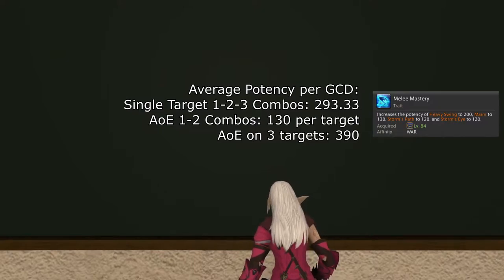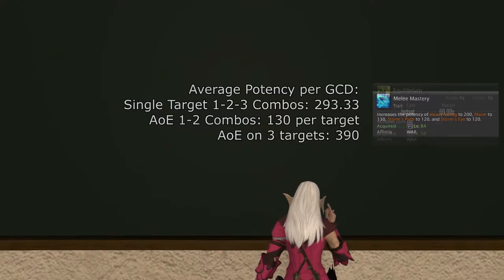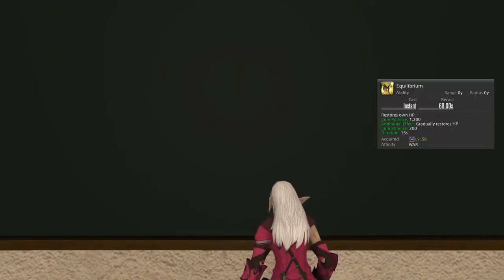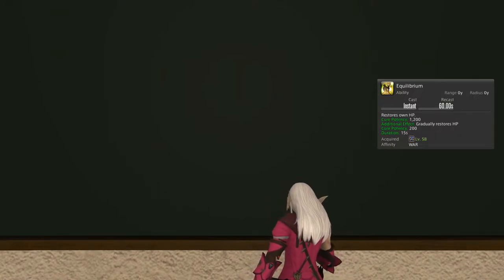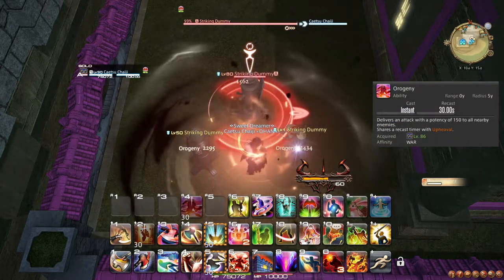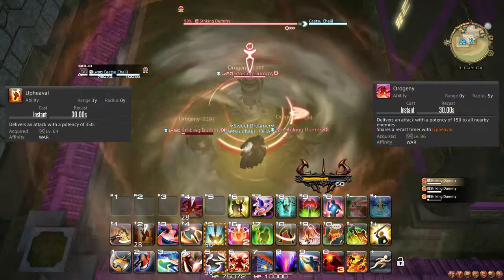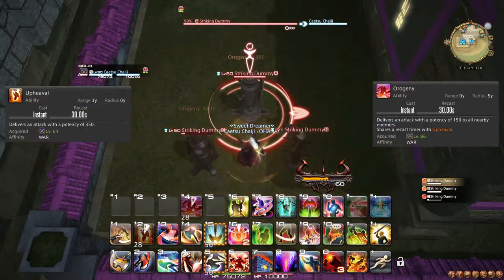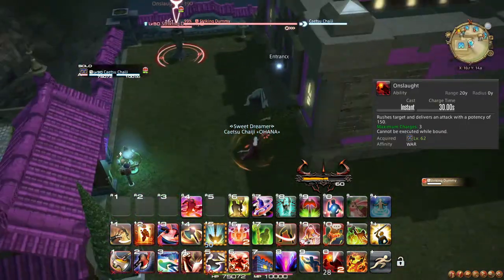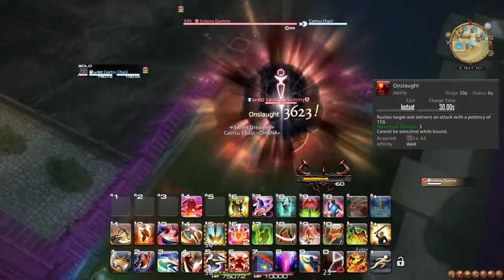At level 84, your 1-2-3 combos for single target get a potency boost, which does not really change your rotation. Equilibrium is also further upgraded to apply a heal over time effect, nearly doubling its healing potential, though it does not change how you use it. At level 86, you learn the ability Orogeny, which functions as an AoE alternative to Upheaval, even sharing its cooldown. On three or more targets, you use this instead to deal AoE damage around you. At level 88, Onslaught is granted an extra charge, which does not change how you should use it but grants you even more freedom for mobility or damage.